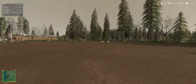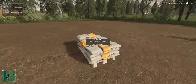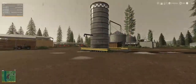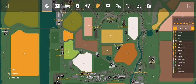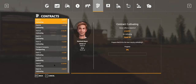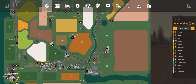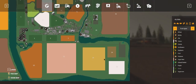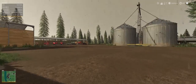I seem to have still got less money than at the end of the last video from the new palette mod, so there's probably going to be a discrepancy in the money, but I'm not too worried. The job on field 37 has different money so I'm not going to worry about that. I have picked up a small cultivating job on field 24 - it's down here in the bottom corner.